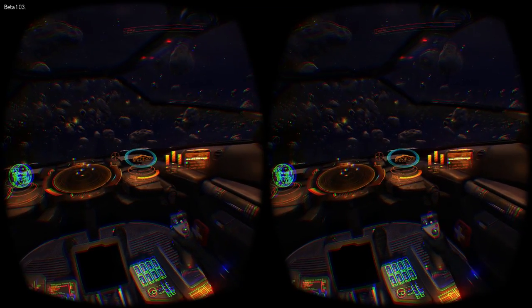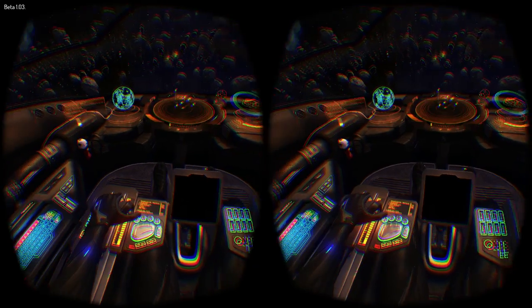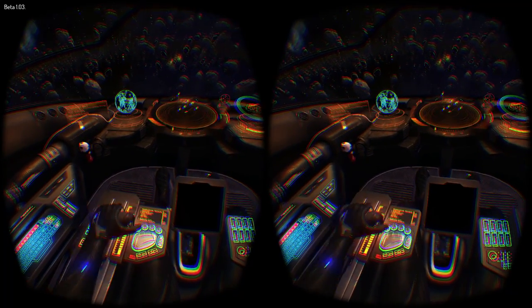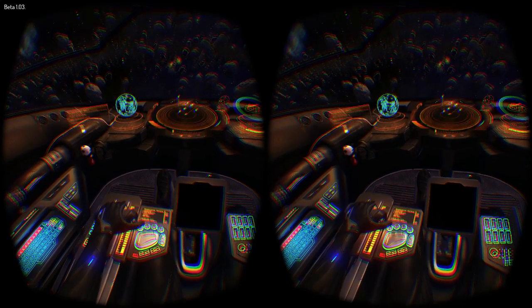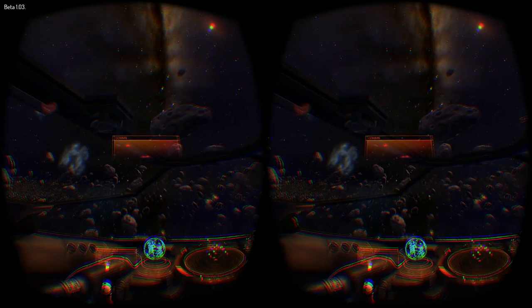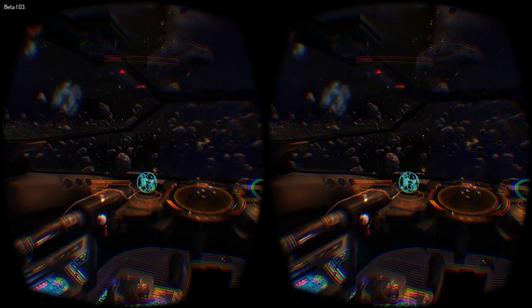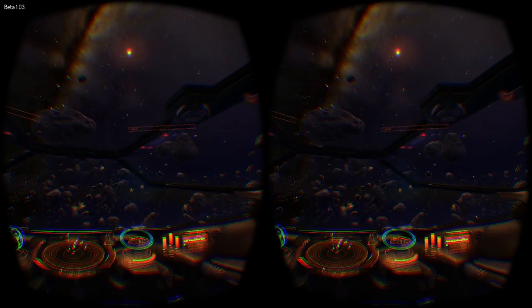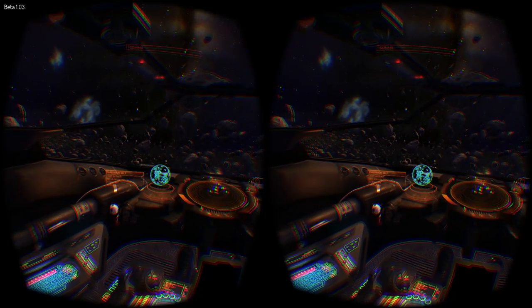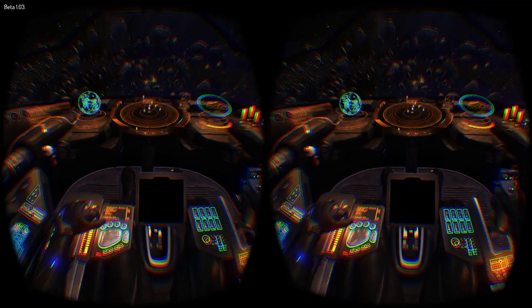The screen door effect may still be a problem for some people though. I really noticed it at first but now it doesn't really bother me. Up close stuff looks great but it still gets blurry at a distance. Judging from pictures of the DK1 screen, I think the pentile display really helps you get past the screen door once you get into the flow of the game.